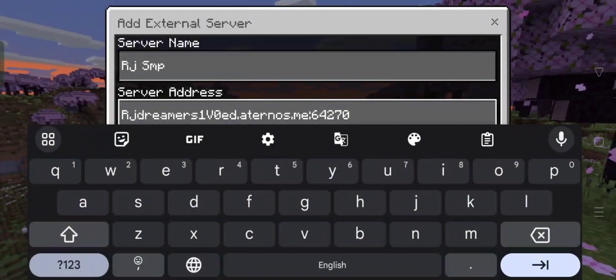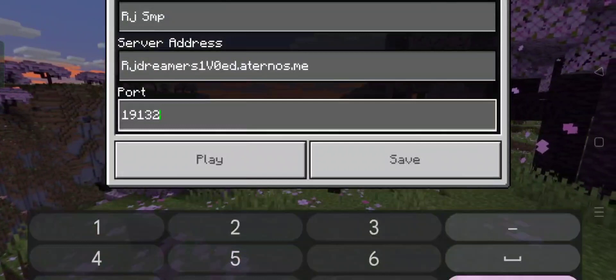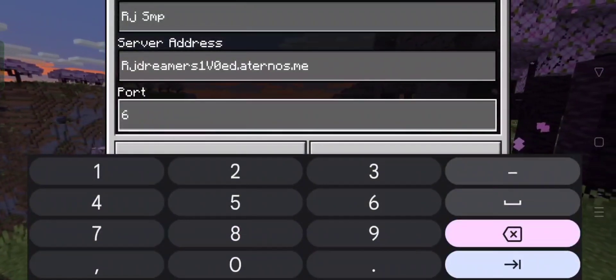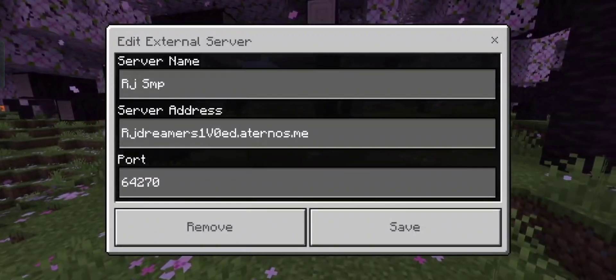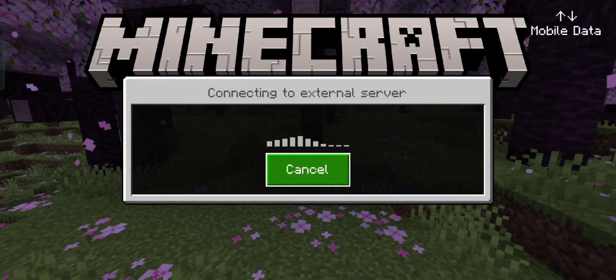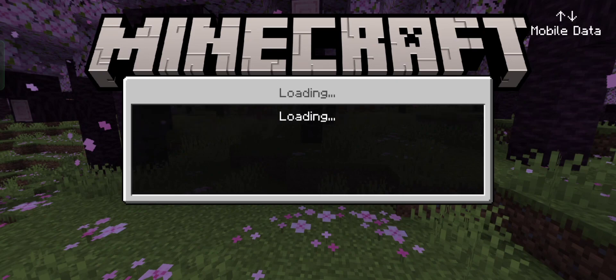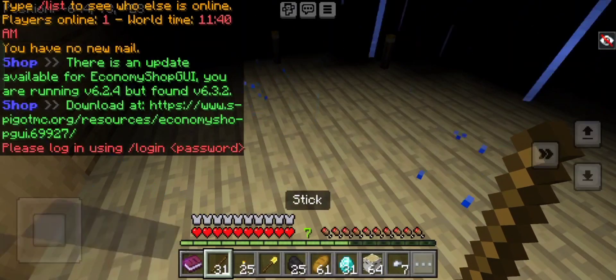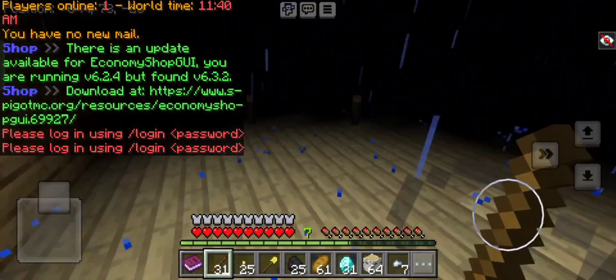You have to add the details as I am adding them. After entering everything, you have to click Save, then click Play. You have to add the port and save it, and here you have to click on Join Server.